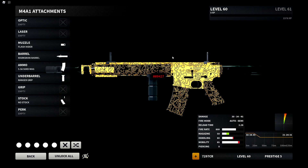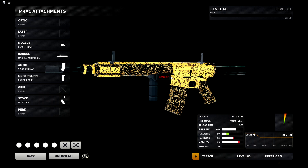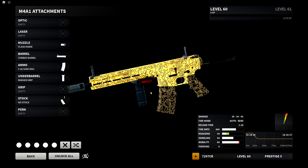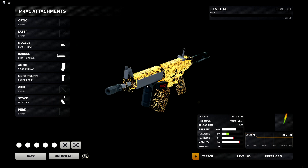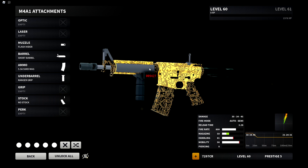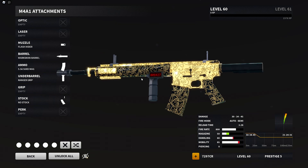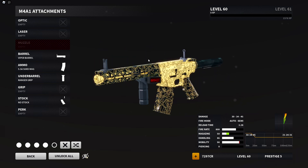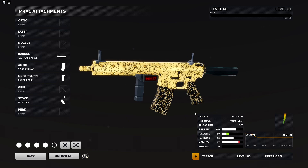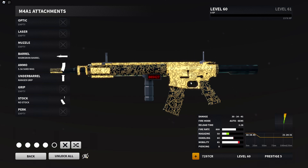My overall opinion on this: it's just more M4, nothing special changed, but it looks much better and I'm happy with the model. I like the way the gold is on this barrel specifically. I'm not a fan of the fully gold version — some of you might like that though. The blacked-out versions look great, and the tactical barrel is all gold. The M4 is great — nothing really changed unless you use the new attachments.